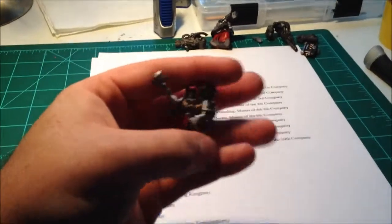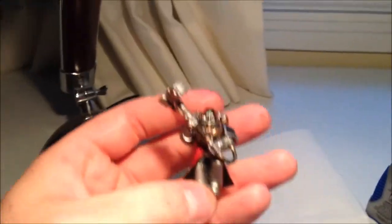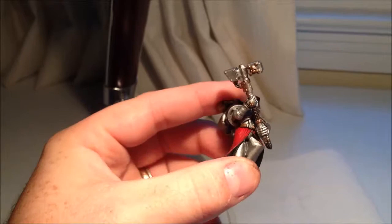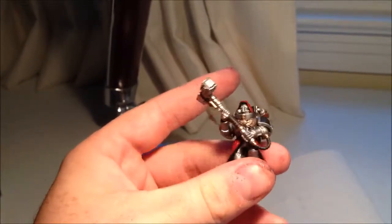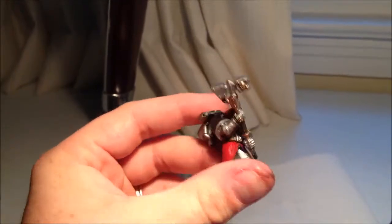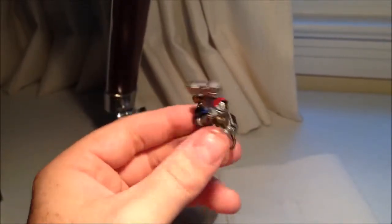This was definitely my favorite miniature to paint. This is the sergeant — I'll get him in a better light — the sergeant for my assault squad. It's a Death Company hammer that I took the little Blood Angel symbols off of.